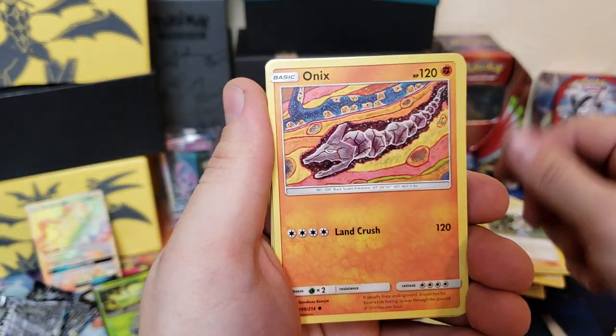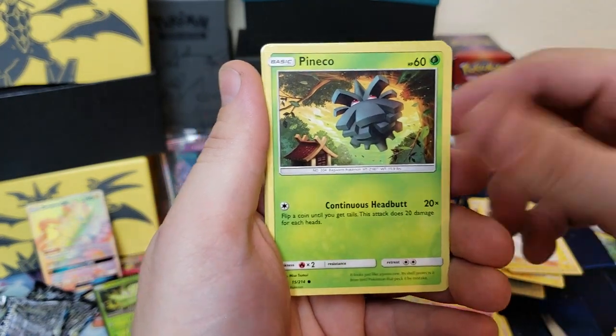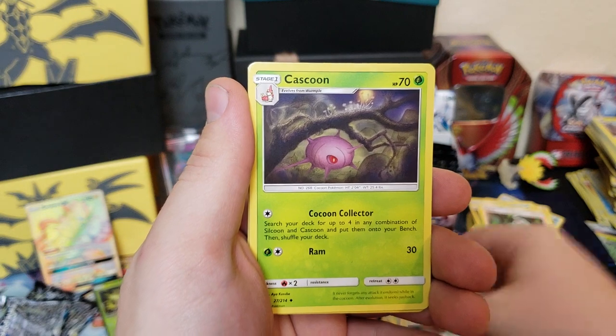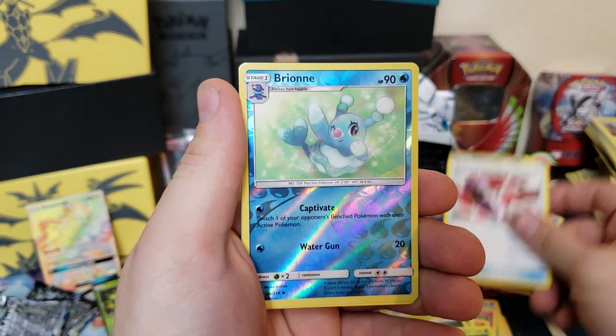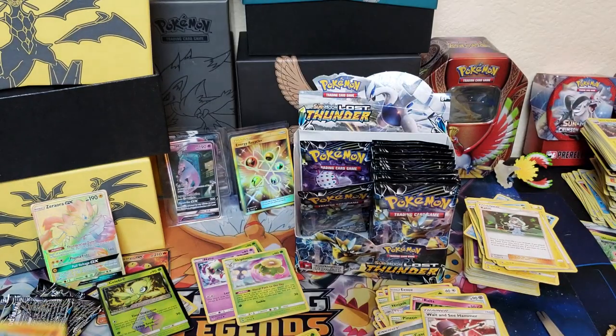We got Skiddo, Onix, Ralts, Cyndaquil, Pineco, Spell Tag, Cascoon, Wait and See Hammer, Brionne, and Pyroar. Nice!